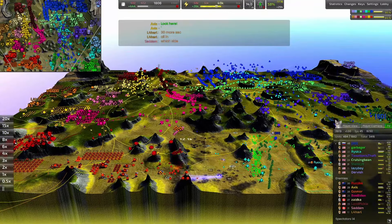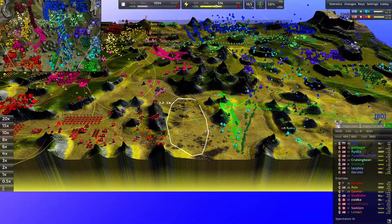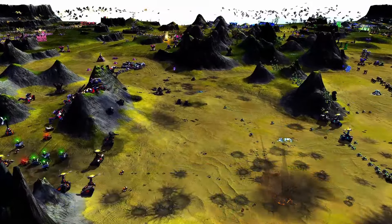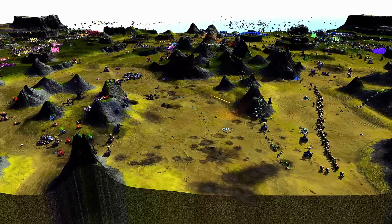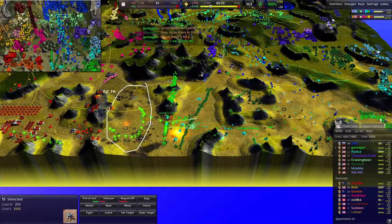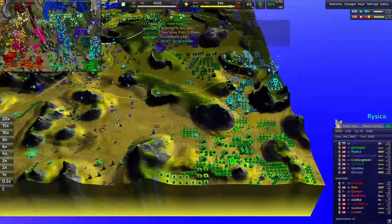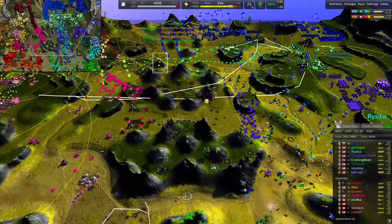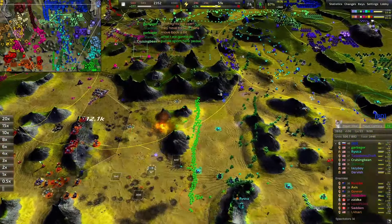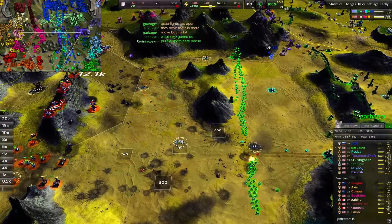No man's land just like World War One — the Starlights and railguns up top are creating quite a nasty space to cross. There's also a distinct lack of spam — some Ticks coming out in a slow stream from Zika, not much compared to Cruising Bean's grunt allure. With Junos you can stop scout spam without having to use T1 grunts and pawns which are more expensive and slower.